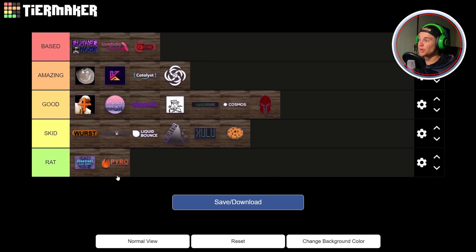So I think I'm pretty happy with this list. In Rat we have Renaissance and Pyro. In Skid we have Worst, Wolfram, Liquid Bounce, Inertia, Zulu, and the Cookie Client. In Good we have Worst Plus 3, Impact, Sepuku, Postman Client, GameSense, Cosmos, and Ares. In Amazing we have Phobos, Konus, Catalyst, and Abyss. And in Based we have RussiaHack, Lambda, and Future.